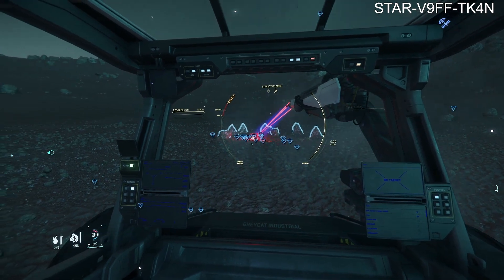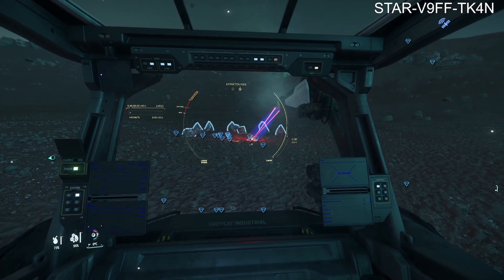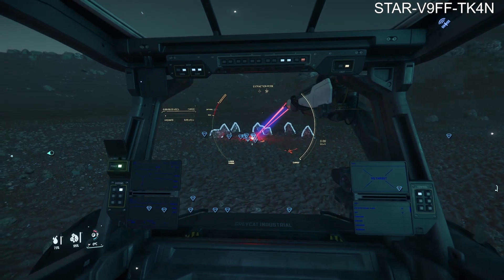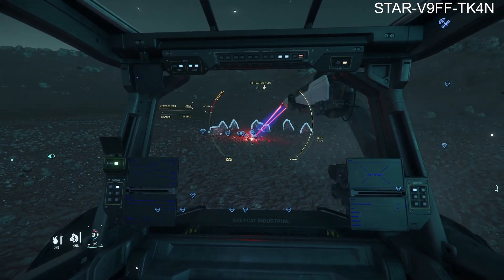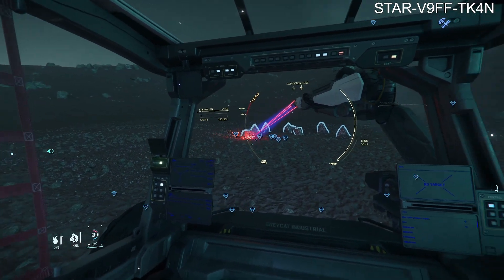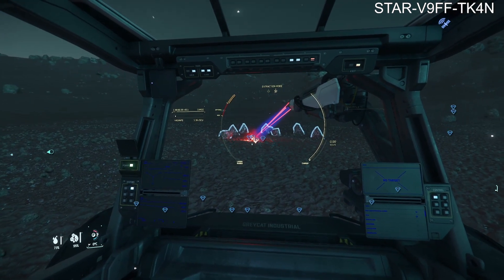So what you do is you right-click on the mouse and then it will start to scoop them up. Sometimes it does throw them behind you, so you do have to kind of go around and sort of pick up the loose ones that are behind you. It's a little bit frustrating, but it's worth it in the end because Hadnite is worth quite a little bit of money. What I'm going to do is go ahead and mine the rest of this, and then I will get back to you when we need to go and sell it all.